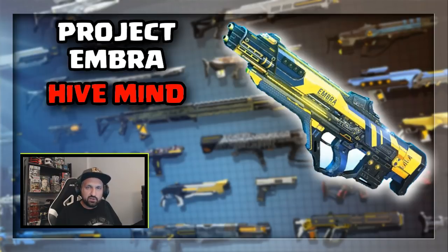The other auto rifle is the Project Embra. It's the latest addition to the legendary collection. It drops in Hivemine. It's a pretty nice one — a lot of people love it. The only thing I don't like is the very short clip. I have a video review in the description if you want to know more about the Project Embra.